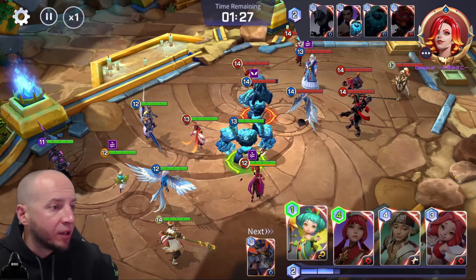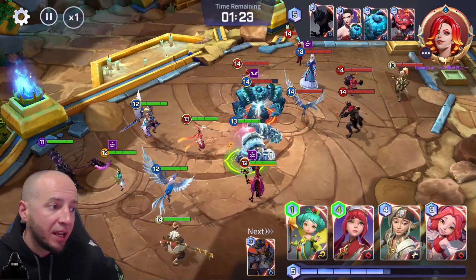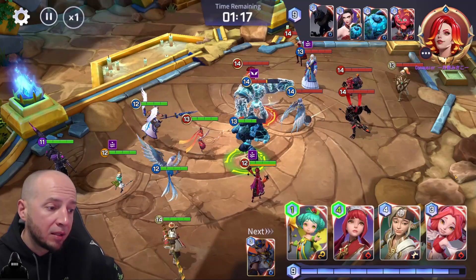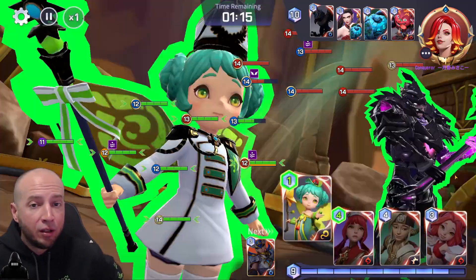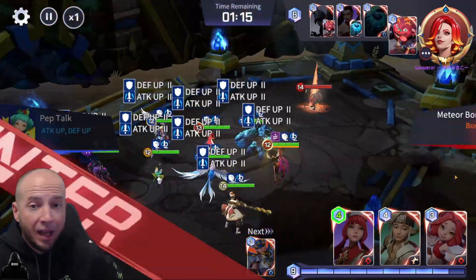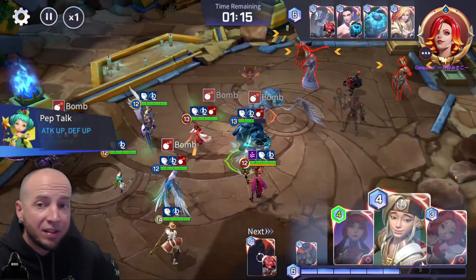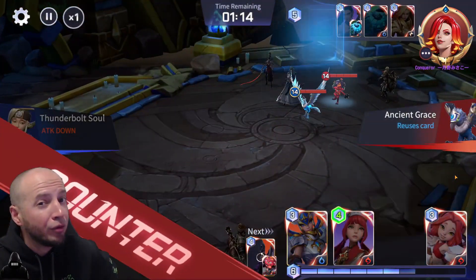Alright, so here we go. I know I'm out-leveled in HP, so he's going to have the auto-attack advantage. I'm just saving up all my mana as possible right now. I know he's waiting to use a Woosa, depending if he has it in his hand or not. He uses a Meteor Bomb, and I see he doesn't have a Sierra, so that really, really hurts him.